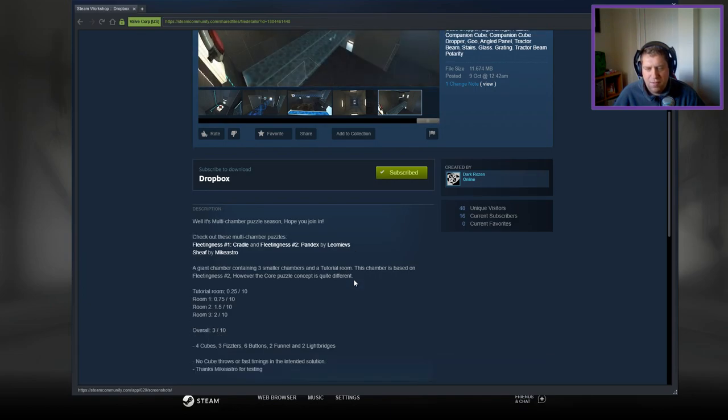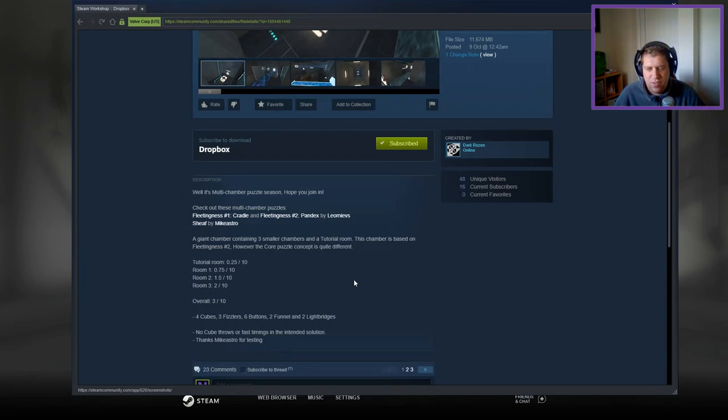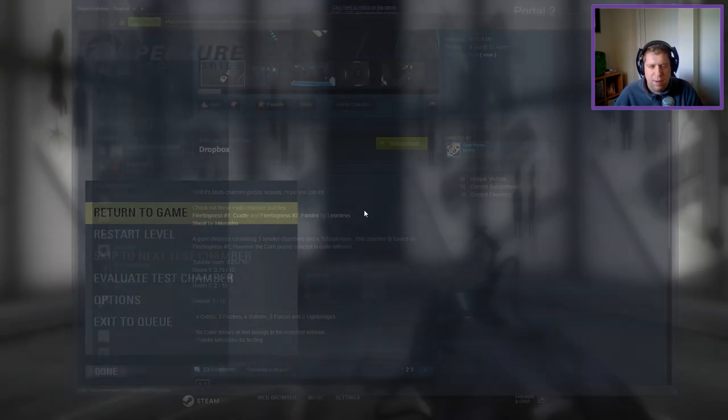Overall it's a three out of ten. Four cubes, three fizzlers, six buttons, two phones, a light bridge. No cube throws or fast timers in the internal solution. Thanks to Mykashru for play testing.